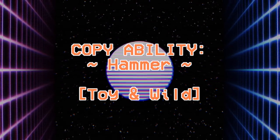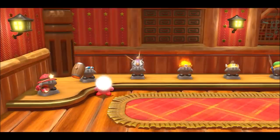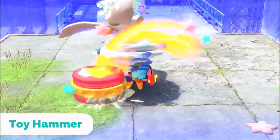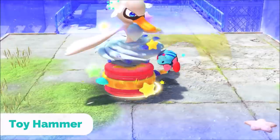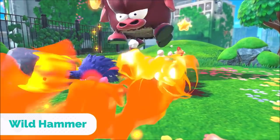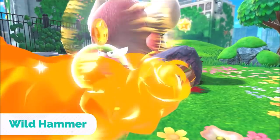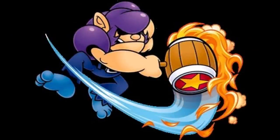Hammer has 2 evolved forms: Toy Hammer and Wildhammer. Toy Hammer resembles a squeaky toy — the attack speed seems faster than normal hammer and the sound effects are changed so it sounds like an inflatable toy hammer you'd win at a fair. Wildhammer's blueprint is most likely obtained from a wild-styled sub-boss, meaning we're probably going to see a Bonkers variation in the wild stylization.